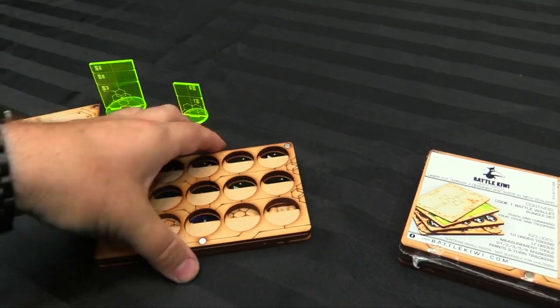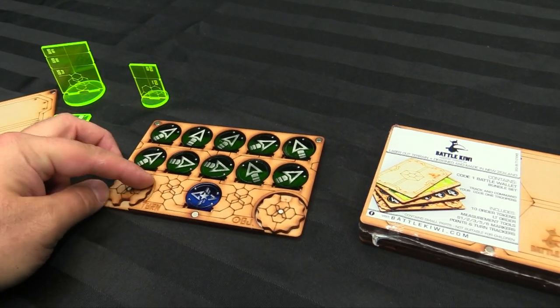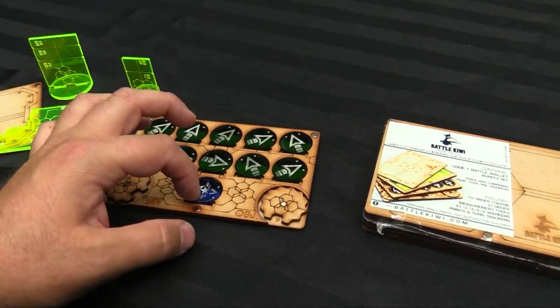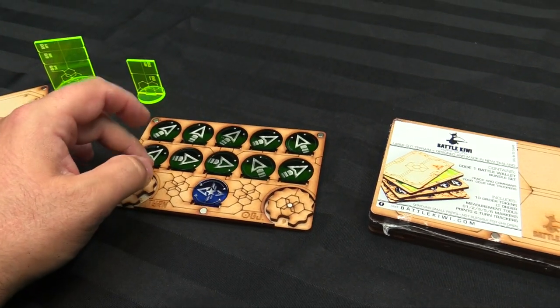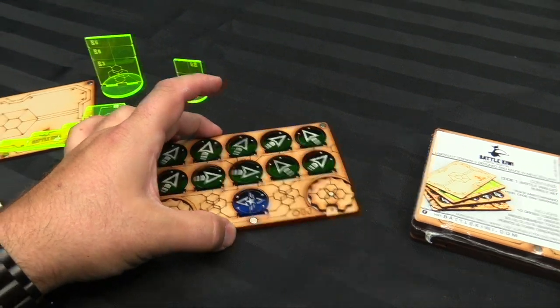The next level down is for tracking your expenditure of orders — you just pop them in here when they're being used. The last one is your turn marker: one, two, three — your objective points, and then all of your orders, your lieutenant order and all of your regular orders, because it's only regular orders in Code One.